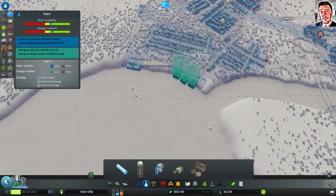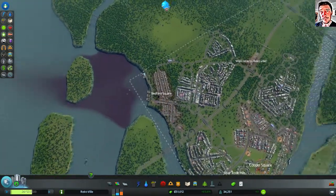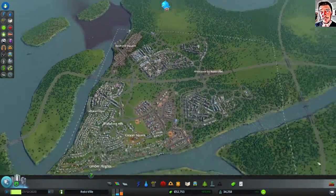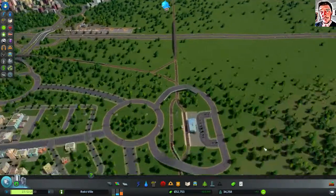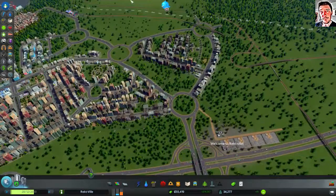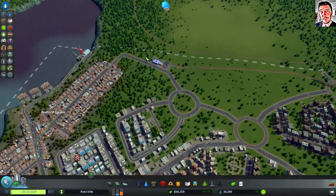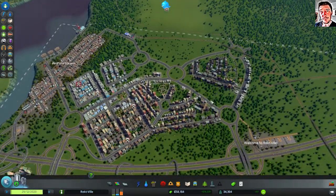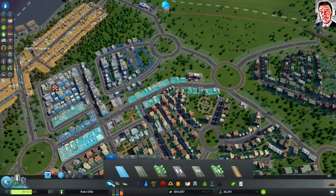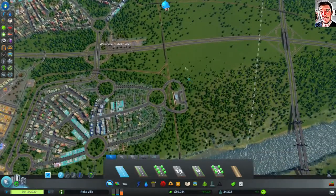I would almost like to build on these islands — that would be kind of cool. So is anybody arriving at the train station? Passenger serviced last week: zero. Yeah, that's a great investment. Should I build a train station in this area? I don't really know what it will accomplish. That's a problem.